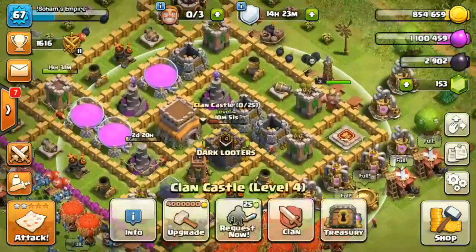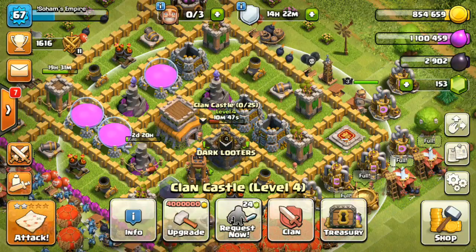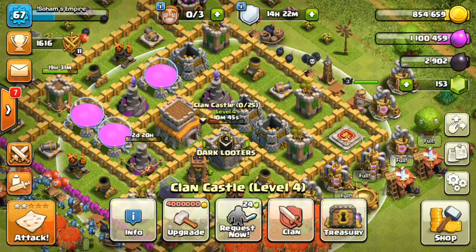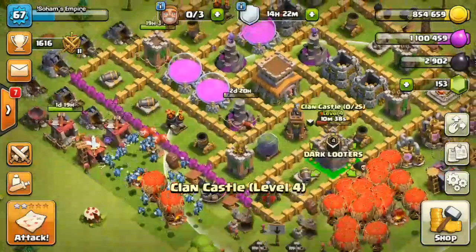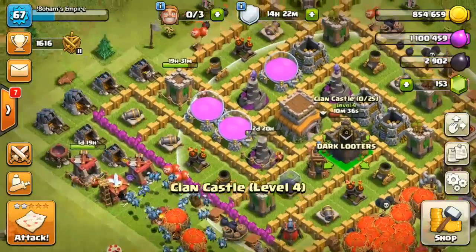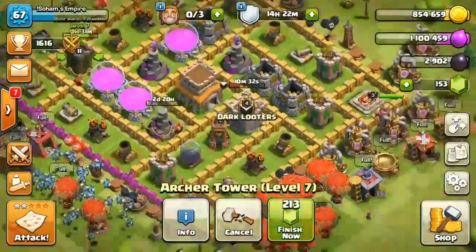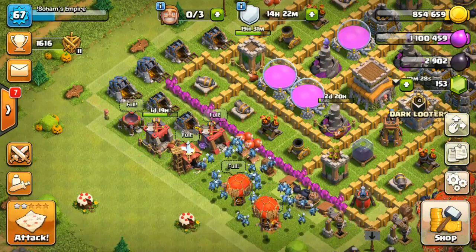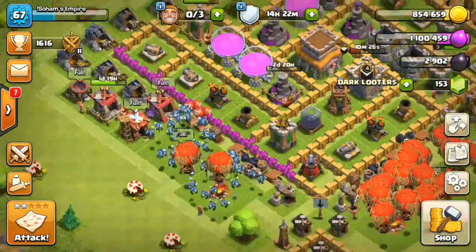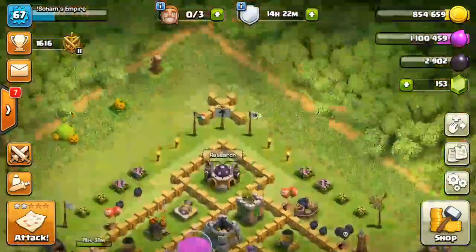A few days before there was a 4-star bonus event, so I have an almost full treasury. I know it's a very rushed base. I am currently upgrading the wizard towers after the archer towers complete. I am also unlocking the Valkyrie in my game. I know it will take so many days to max out this base.